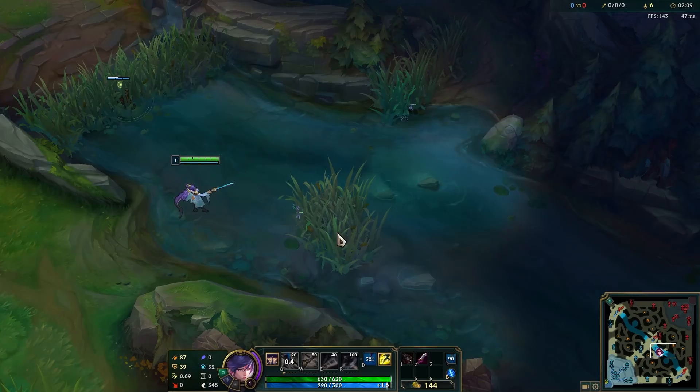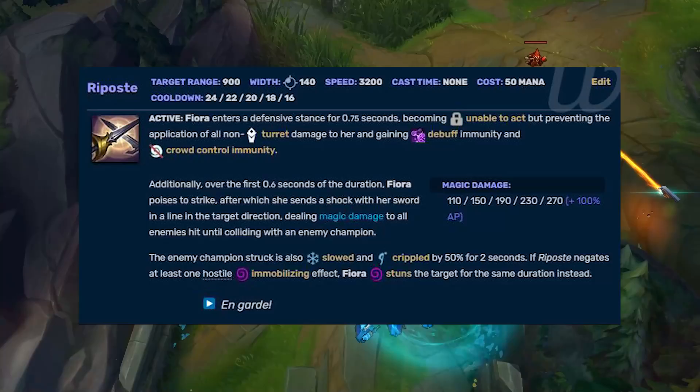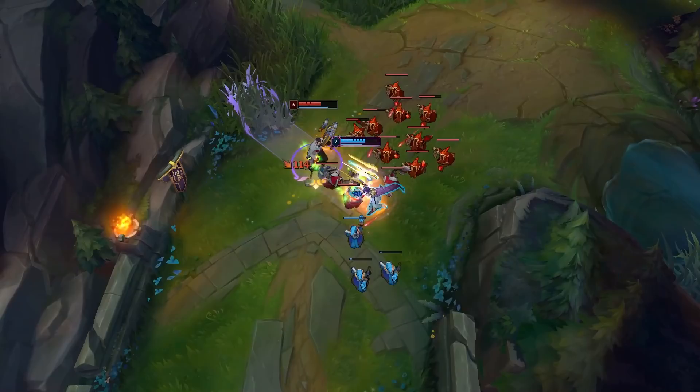Unfortunately this doesn't work with wards, which makes zero sense and is probably a bug. If you preemptively Q into a bush to start killing a pink ward, it won't proc and will go on full cooldown, which is incredibly frustrating.